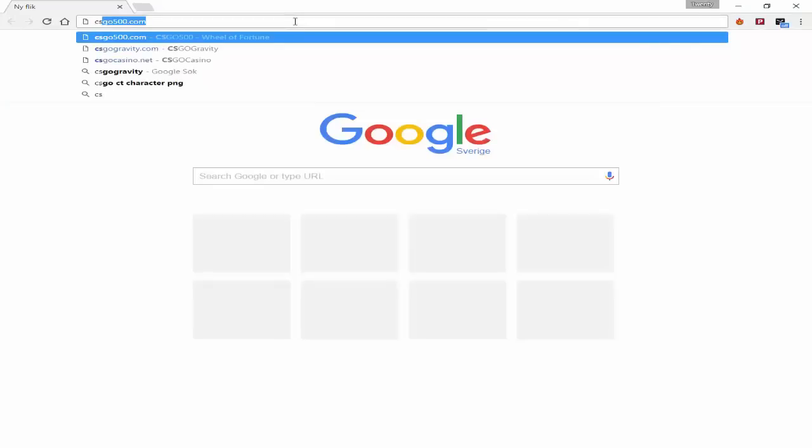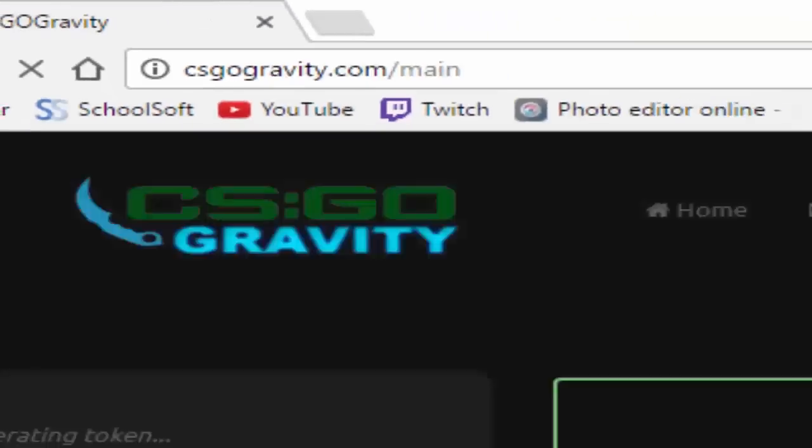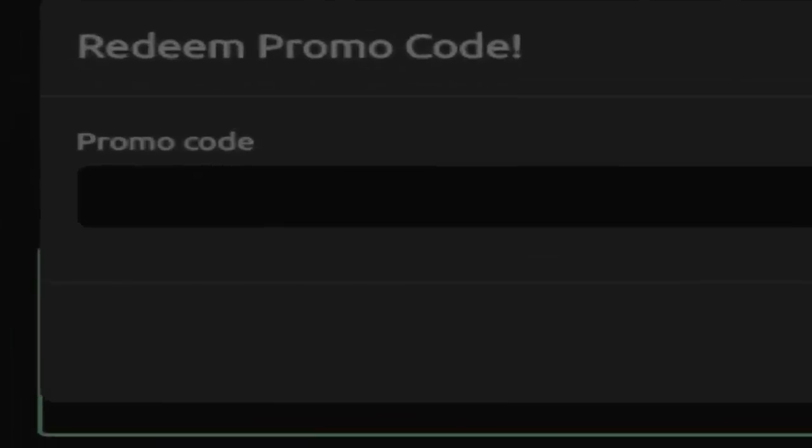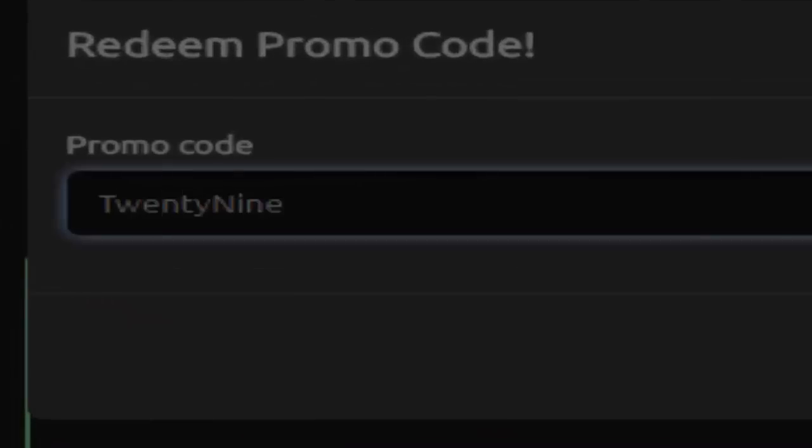Don't forget to check out the new gambling site called CSGO Gravity. It is a perfect site for you. Don't forget to use my promo code 29 and you get $10 for free.